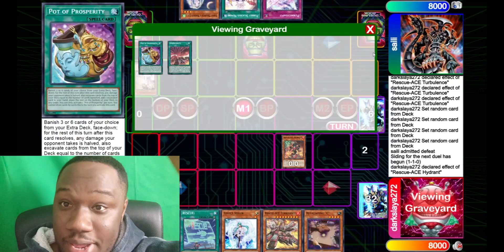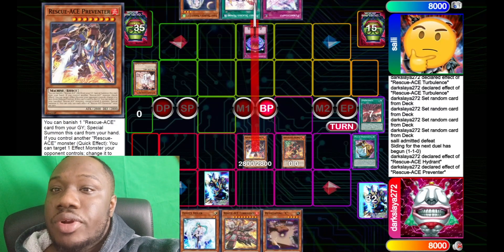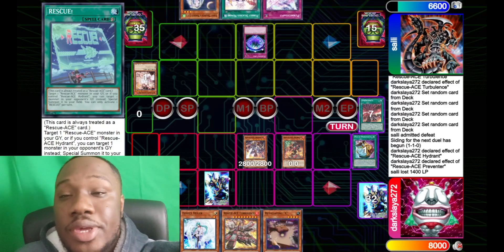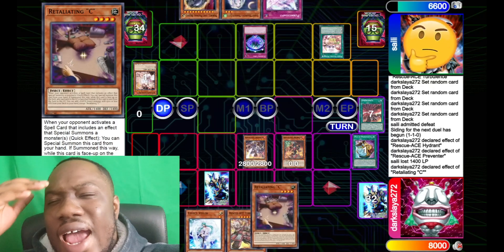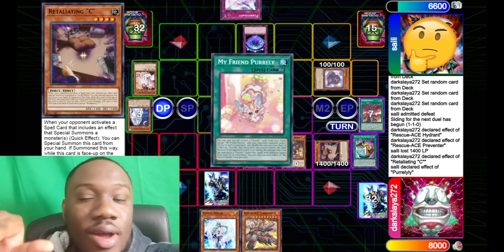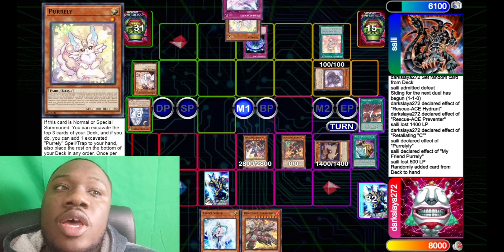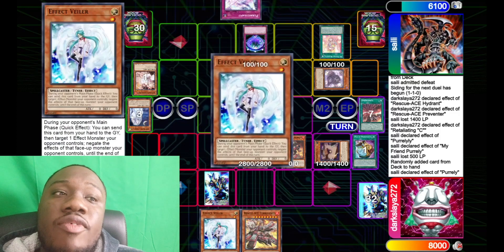Round eight was the mirror match against Rescue Ace. I won the die roll, went first, and won game one. I should have won game two as well — I made a huge misplay. I knew he had Super Poly and knew what his four sets were, and he had already used Container Extinguisher. I knew I should make Link Rebo with Hydrant first so that when you summon Turbulence you can't get Super Poly'd, but I just kind of forgot. Because I didn't banish a monster, my Preventer would have been dead too, so I got Super Poly'd and lost — which is a shame. But game three I won; he just didn't open well enough and I made a full board.